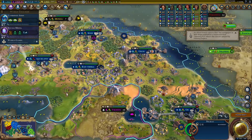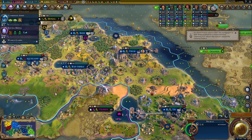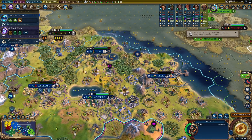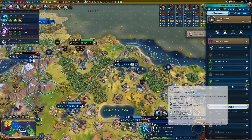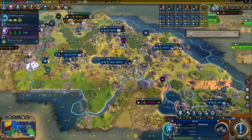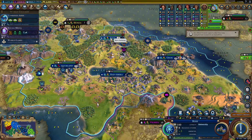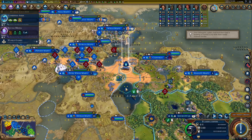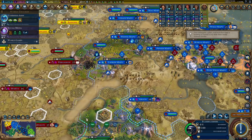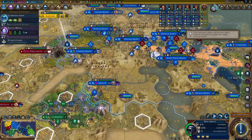We have not built a single wonder this whole game. This is showing how strong Gilgamesh actually is. 262 science per turn — we're finally getting campuses around our empire. We're going to get a lot of campuses soon. We do have 2,300 gold now — we can just buy some universities honestly. Our rock bands got kicked out of their territory — oh man, that is not cool.